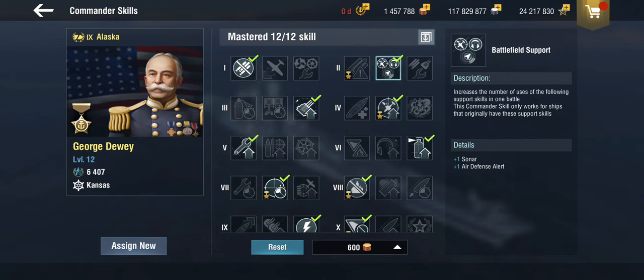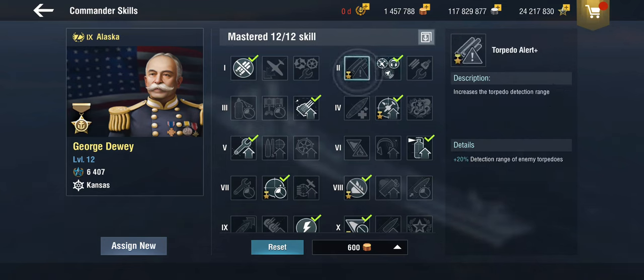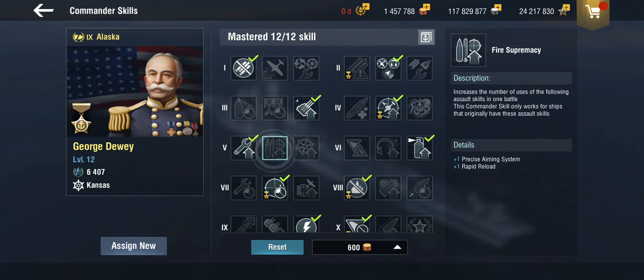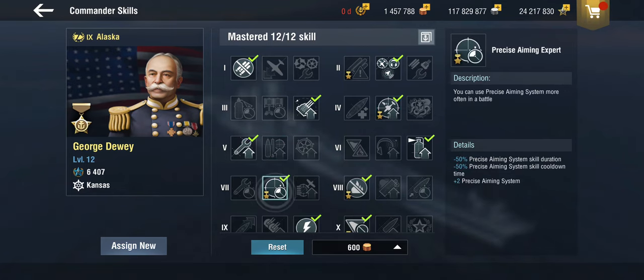With Dewey: battlefield support for an additional DEF AA. You could use the better torpedo alert, but you've got radar so you should know where destroyers are anyway. There's also the better air defense expert. I'm not using fire supremacy because Dewey gets a special precise aim that gives two charges. So with that, we actually get up to five charges of precise aim.